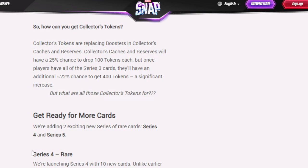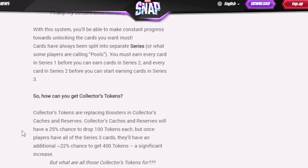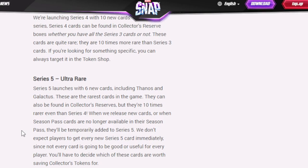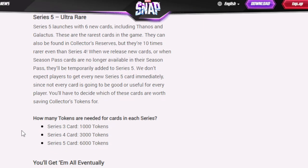Here are the prices: series 3 cards cost 1,000 tokens, series 4 cards cost 3,000 tokens, and series 5 cards cost 6,000 tokens. 6,000? This is not going to be enough given how often collector's caches come up. Get rid of the 25 credits and give me tokens instead — 25 credits isn't helping anyone. I would rather have more collector tokens. They could definitely give us more.